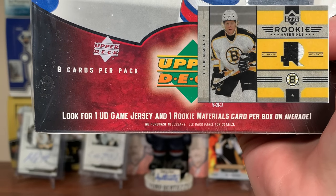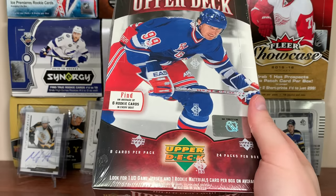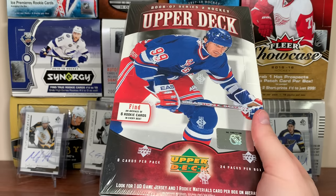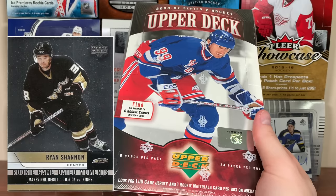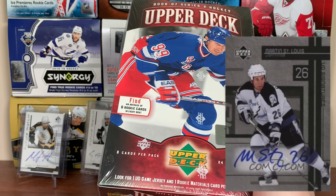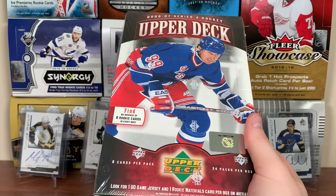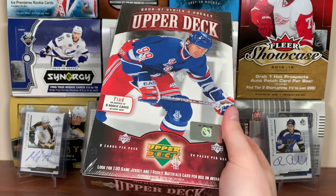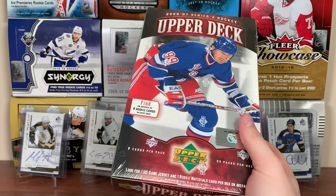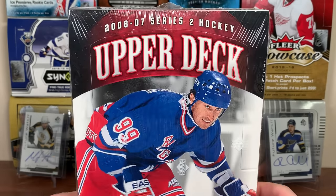On top of that, we're getting two hits - one UD Game Jersey and one Rookie Materials. We're also getting Gold Rush cards, Hometown Heroes, Century Marks, Zero Man inserts, All World, and Game Dated Moments are a case hit at one in 288. For autographs, you can get an OV auto or a Sid auto - good auto potential. There are Victory Updates too. The box cost $105, which I think is very reasonable for a player of Malkin's caliber - future Hall of Famer. Let's open it up.